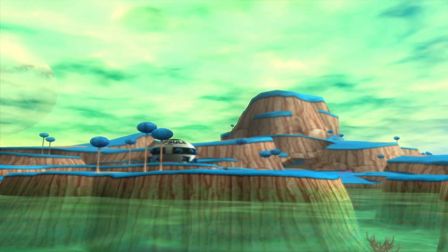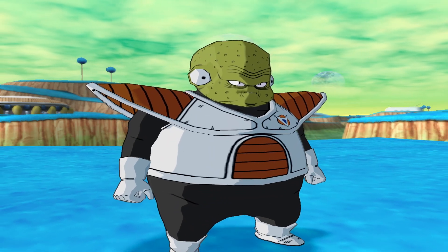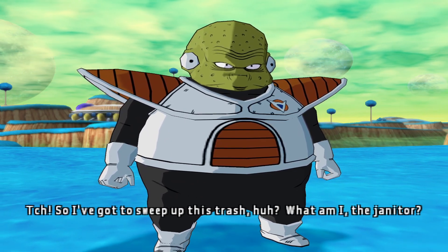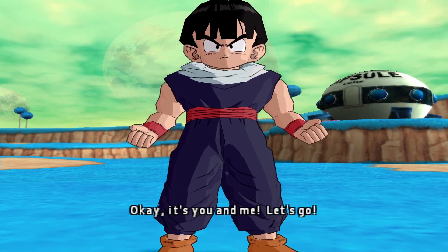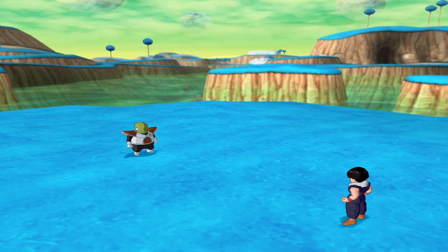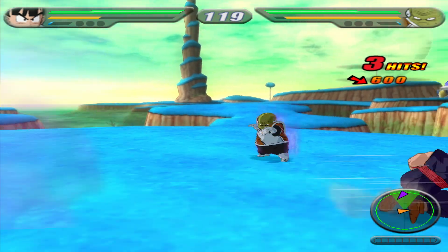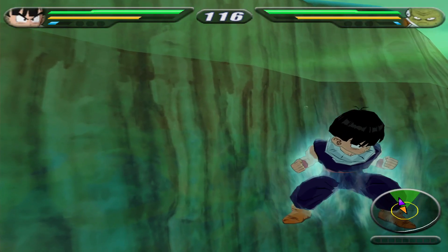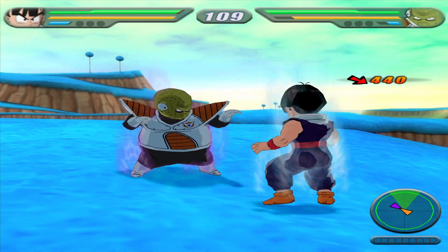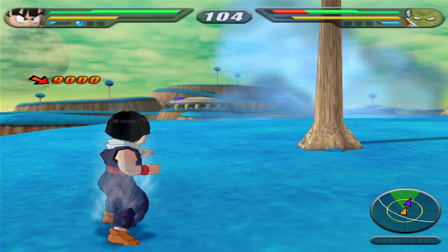Alright, we're going to start with Gohan vs. Guldo, of course. Little nod in here, and Guldo's going to pose on him. Let's see how tough Guldo's going to be. I'm just going to fly right past him because I am an idiot. There we go, knock him back. That's our energy ball item, because why not?